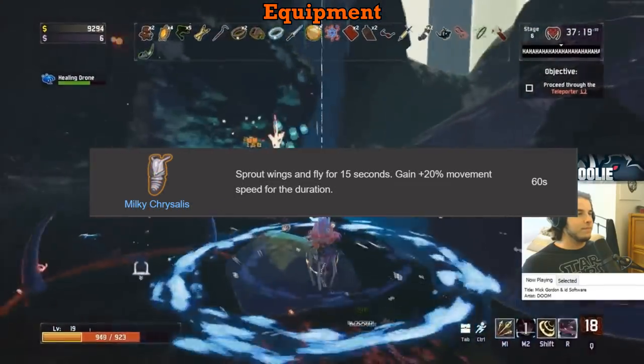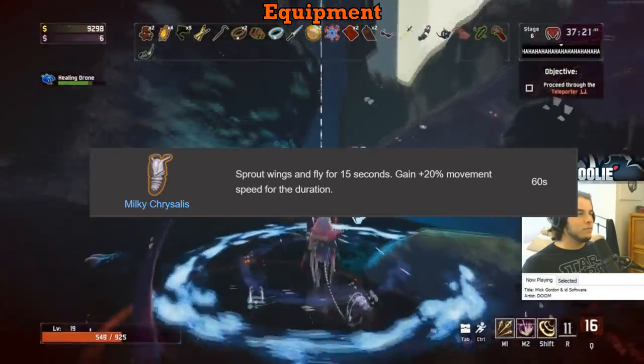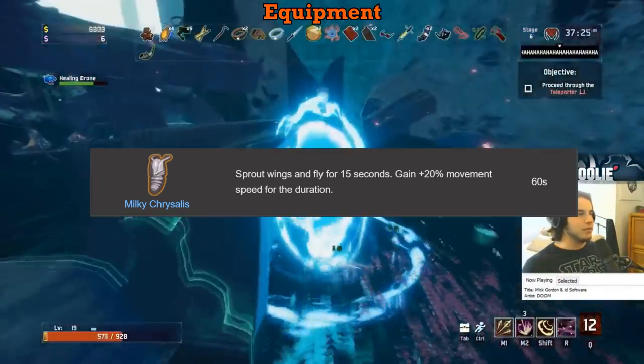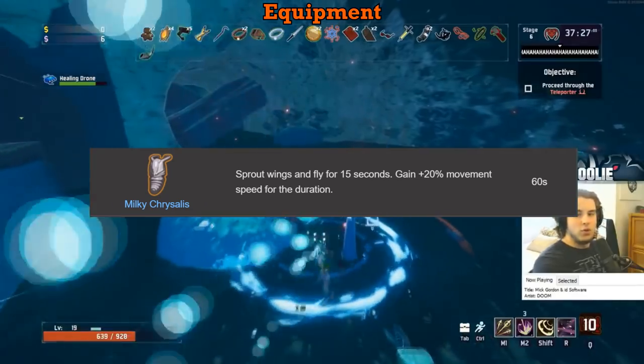The Milky Chrysalis is a C. Not going to say much here — I like damage and healing, flying is utility, it's okay. It's fun if you have the combo and fly around all the time, but I'd rather have other equipment personally. C for me.